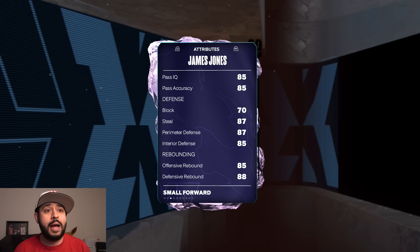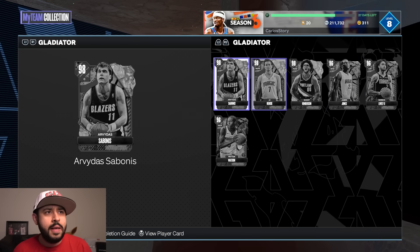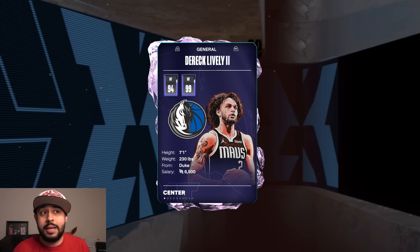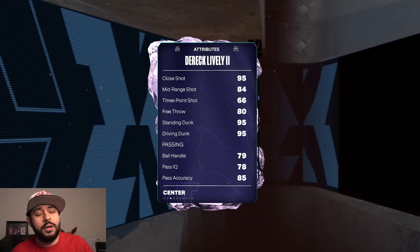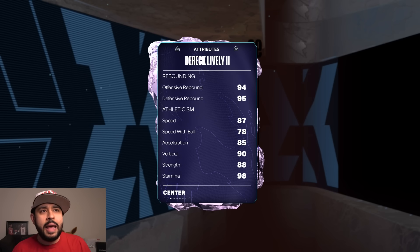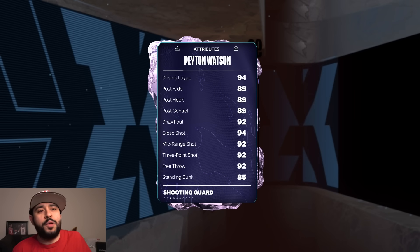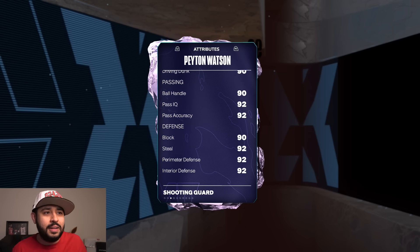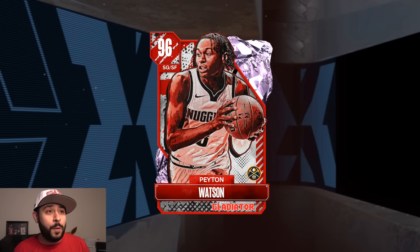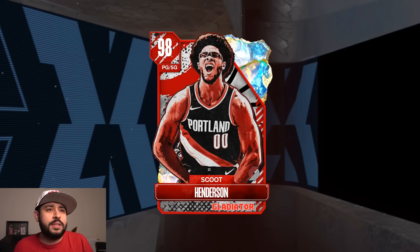James Jones — you want to get him. He's 6'8" and he's amazing. These pink diamonds and galaxy opals are actually worth buying. Jones is going to cost you 52,000 — probably the best value card. Derrick is 7'1" with a 66 three-pointer, but with the coach boost you can make him really good: 95 driving dunk, 87 speed, defensively solid. Watson — 6'7", 92 three-ball, 90 driving dunk, 92 perimeter defense, 92 steal, 92 speed for 52,000. You want to pick up Watson, Sabonis, James Jones, and Derrick.